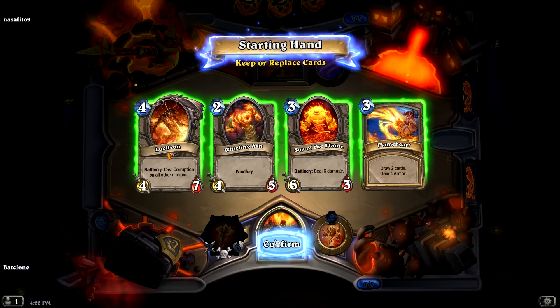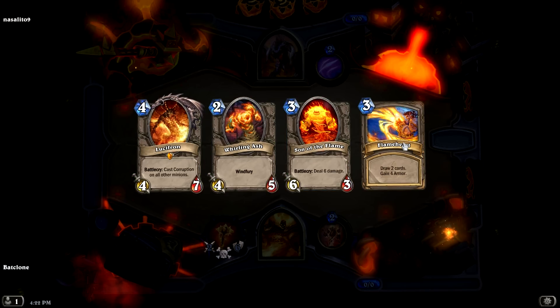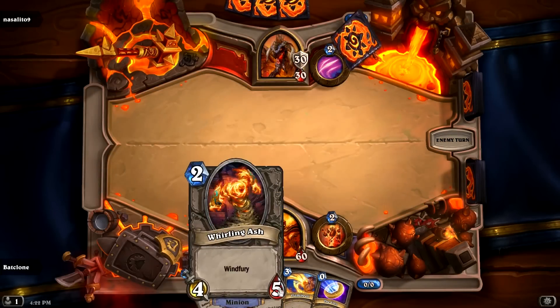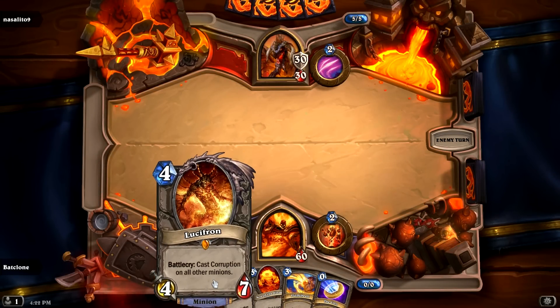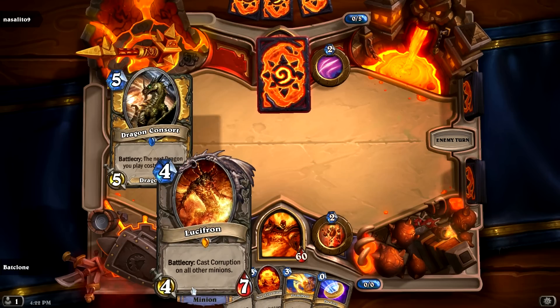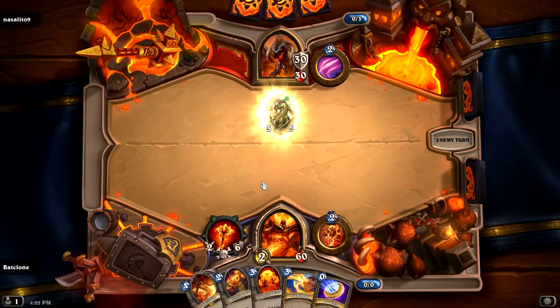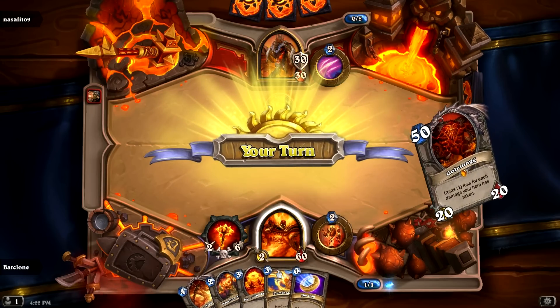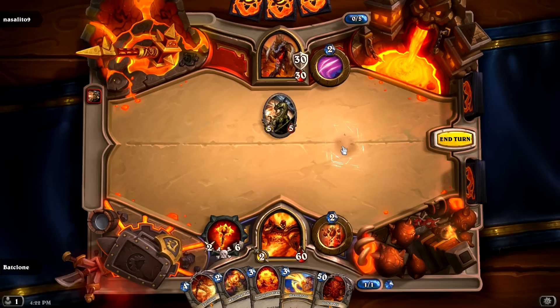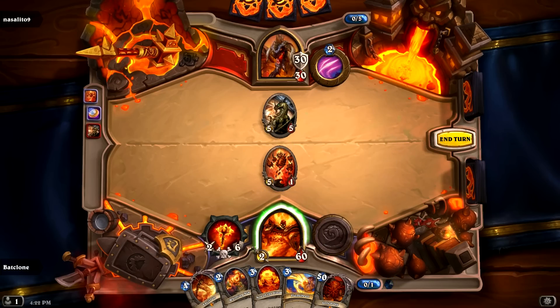These are actually pretty good to start with. So, none of these are real cards, and I'm not going to talk about which ones are real and which ones not, because most of them aren't. But they're great. We have Windfury, deal 6 damage for 3 mana, cast Corruption on all their minions — which means next turn they'll die — draw 2 and gain... Here is the key card. It costs 50, but 1 less for each damage we take, so once we get down to 10 health it'll cost 0.